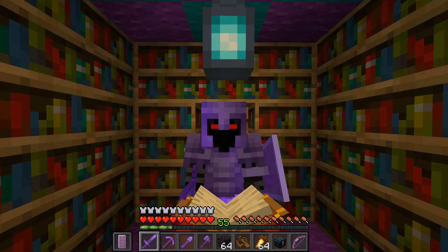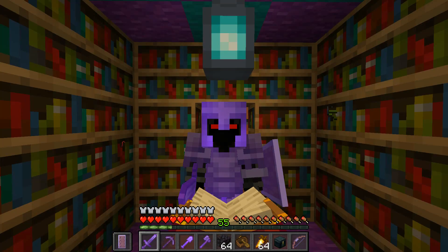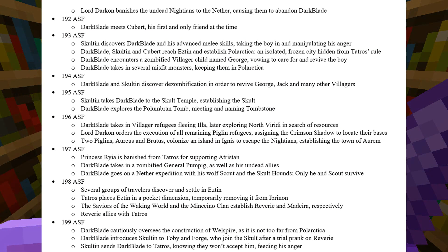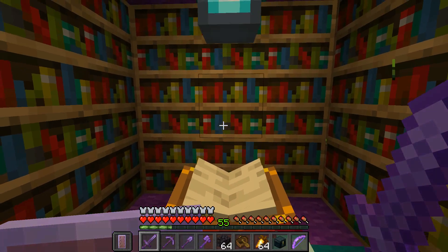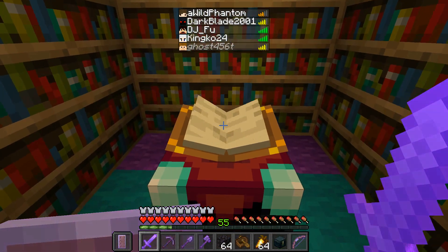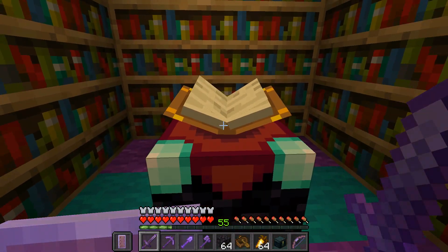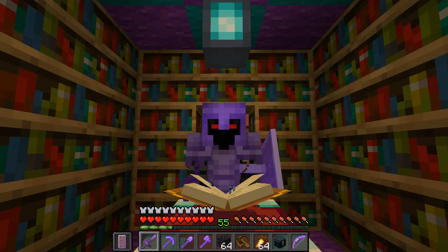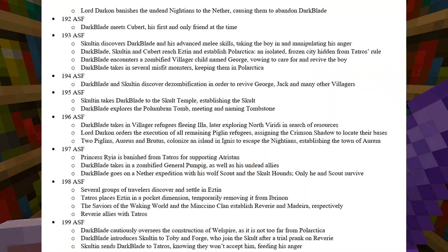Now this is where we enter real time — this is when the Unknown Empire story officially starts. At this point, I oversee the construction of Wellspire in 199 ASF. So this is where the official beginning of my time in Season 2 starts, even though some of the other things I've done happened before that — it's all different in the canonized timeline. Following that, Darkblade introduces Sculptan to Tobian Forge, who then join the Sculpt after a trial prank on Reverie.